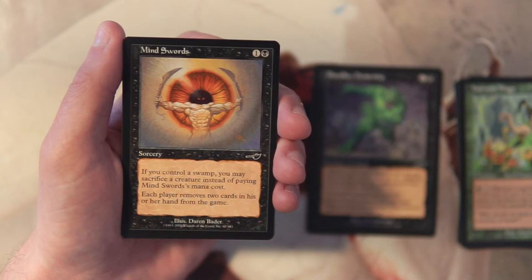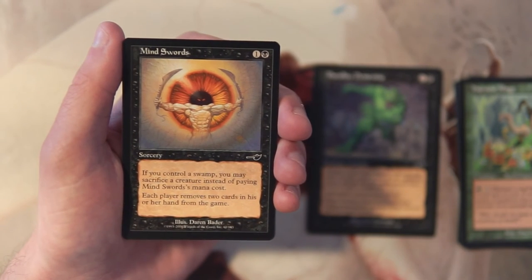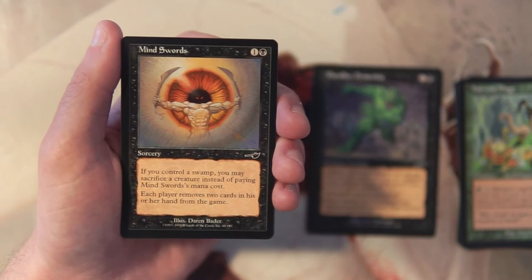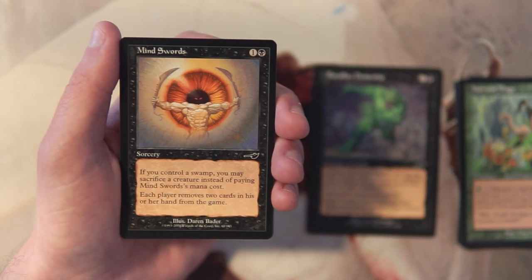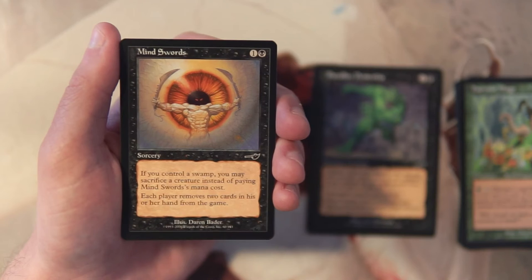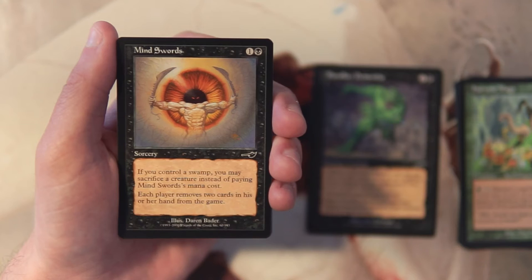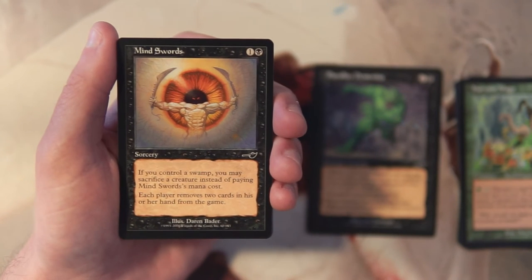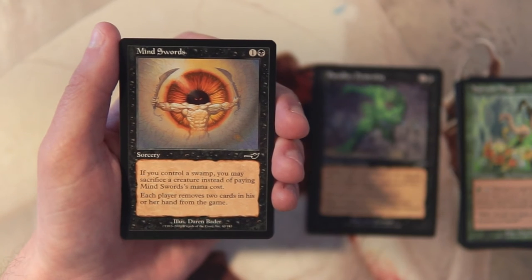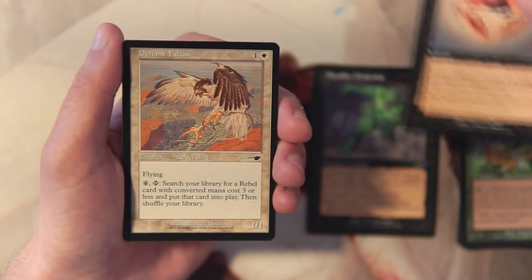Mind Swords is a sorcery for one and a black. If you control a swamp, you may sacrifice a creature instead of paying its mana cost. Each player removes two cards from their hand from the game. I'm not really a fan — it costs too much for an effect that isn't that impactful since your opponent picks their own cards, and you also have to remove two cards yourself. Not a huge fan.